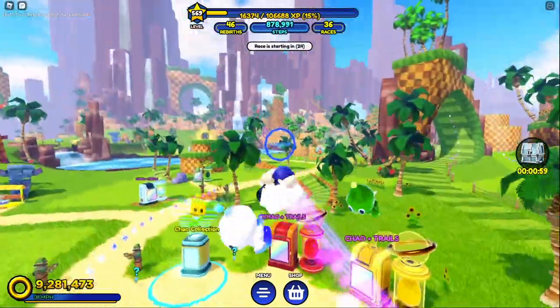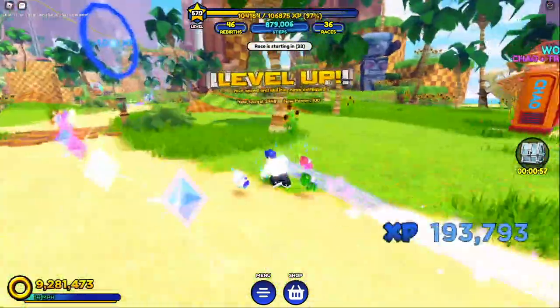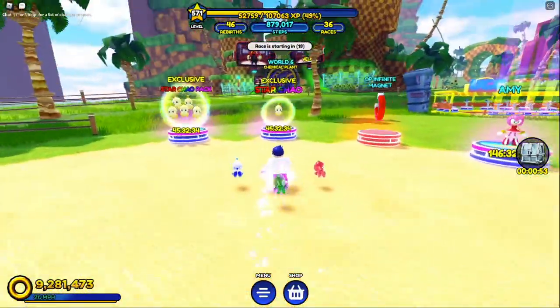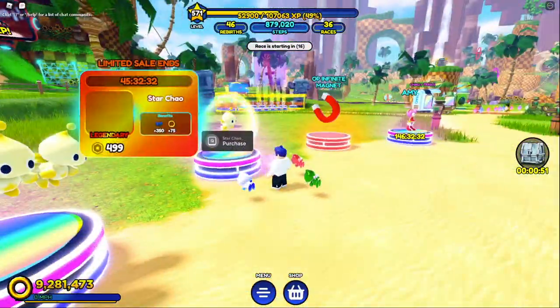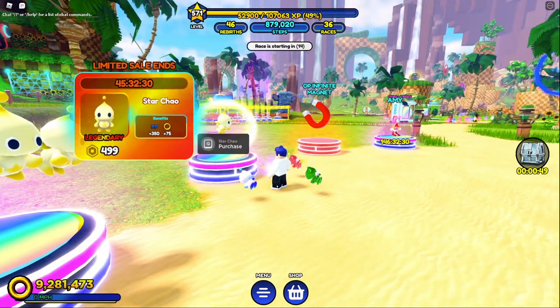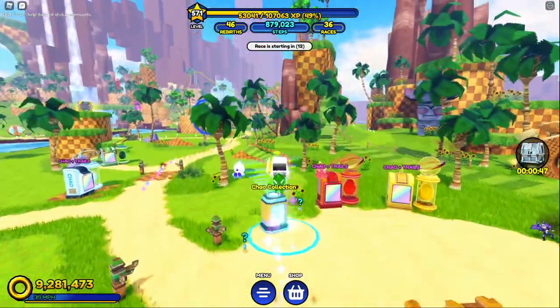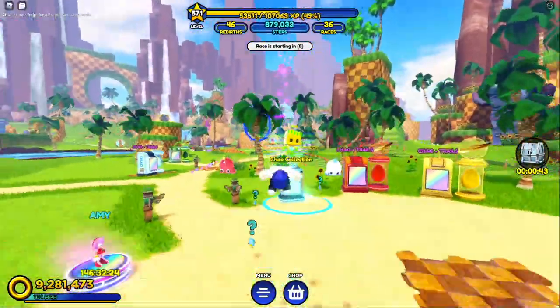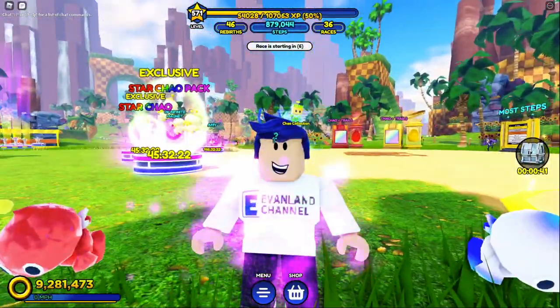Hey guys! Today I'm going to be telling you all how to get the Master Chao in Sonic Speed Simulator. As you can see, this Chao right here — the Star Chao, which requires you to pay Robux — has the exact same perks as this Master Chao, yet this Master Chao you don't even have to pay Robux for. So let's jump right into the video on how to get the Master Chao.